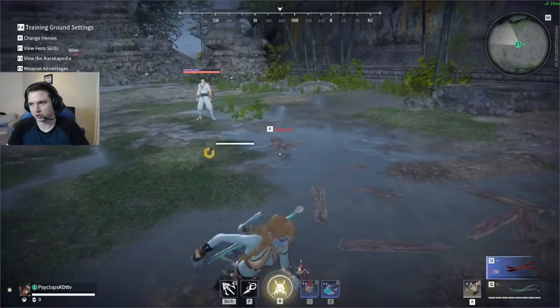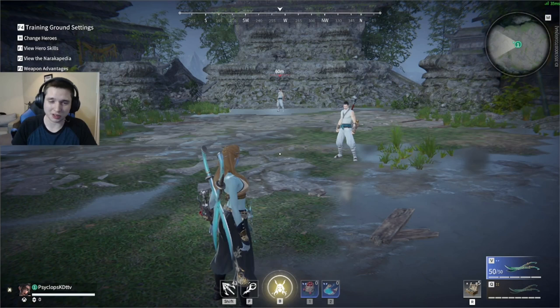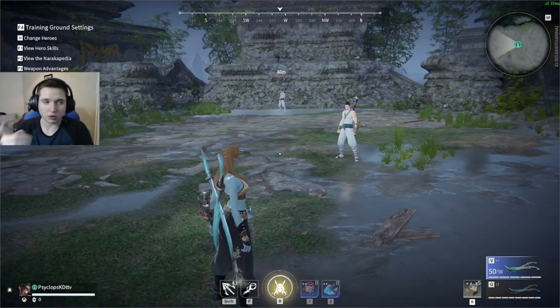All melee weapons take two seconds to repair, with the exception of the greatsword which takes three seconds to repair. All ranged weapons have slightly different repair times: starting with the fastest, the repeater crossbow takes 1.5 seconds, the pistol takes 1.75 seconds, the musket takes 2.25 seconds, the bow takes 2.5 seconds, and the cannon takes 2.75 seconds.